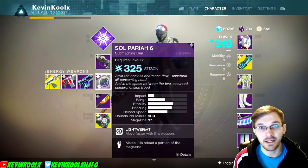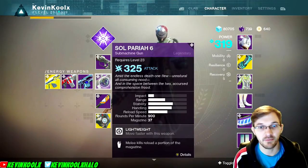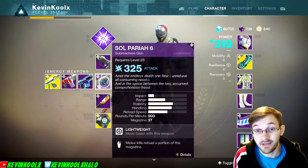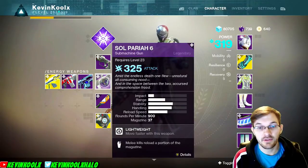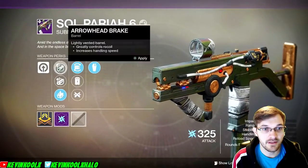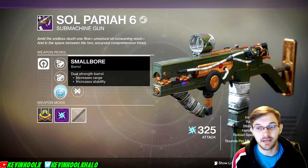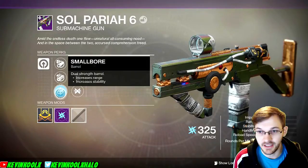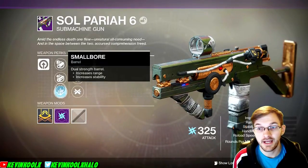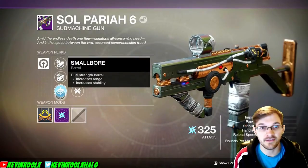The interesting thing about this weapon is you can actually change the fire rate of it, much like you could with the Kvasta. There are two different settings: 600 and 900 rounds per minute. I'll give you a reason why I like the one I have set up the way I do right now. So let's click right into this — you can see I like to maximize range, stability, and impact as much as possible. I can handle a little extra recoil, so that's why I chose the small bore barrel.